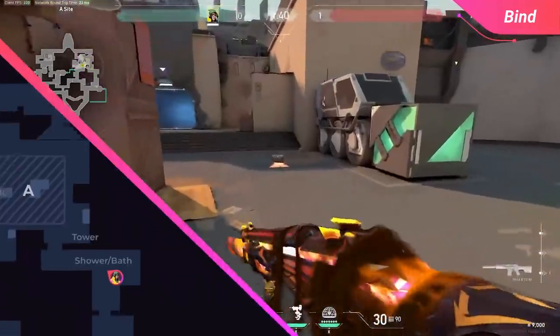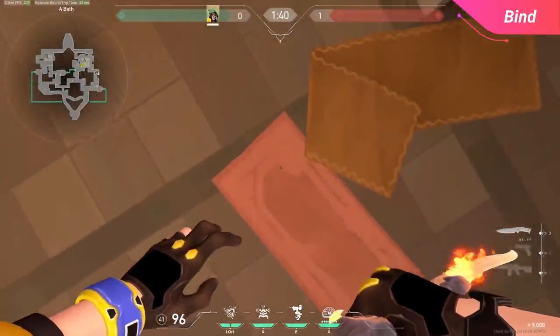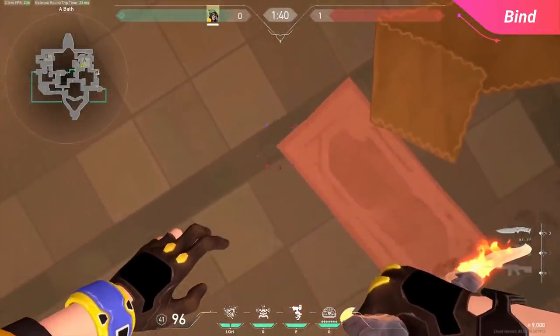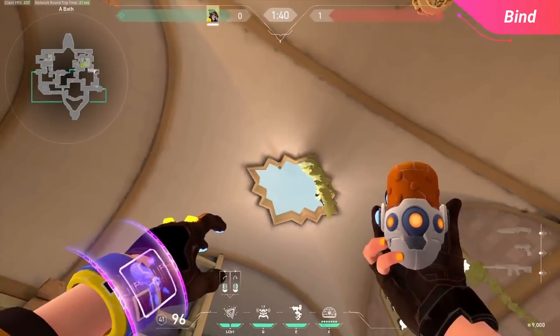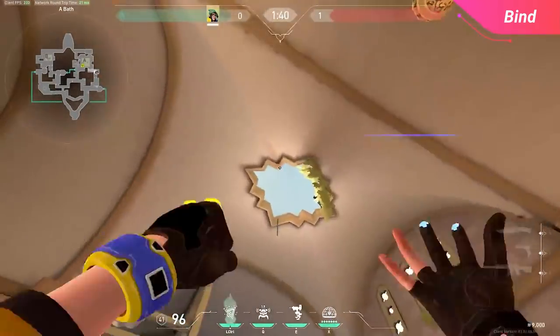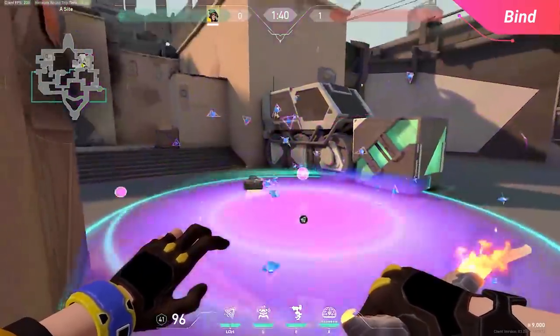For the other spots — Killjoys love to play in showers — a quick lineup from this position is to line yourself up with the far back left corner of the salmon colored rug. From here, aim at the top protruding right angle, crouch, and simply left click. With that, a relatively quick landing nano swarm drops to stall time before you have to peek.